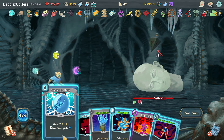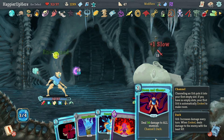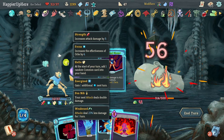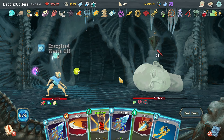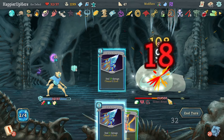I can't do Consume without losing the Frost Orb. Let's do Doom and Gloom then Bullseye. Another 13 — I have the energy to play everything. Let's do two Strikes and two Cold Snaps.